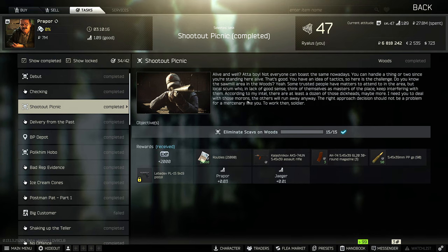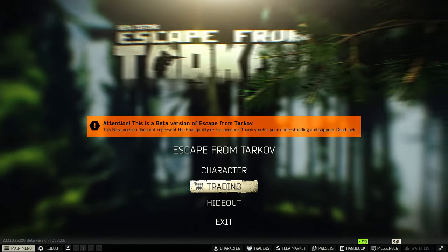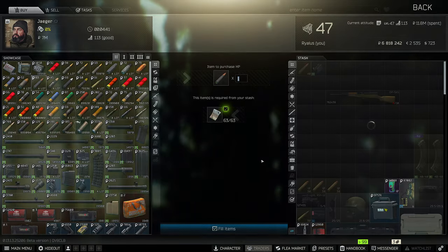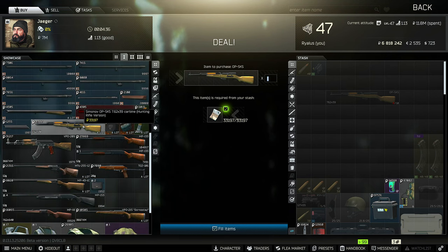Let's start off with a gun. The gun I recommend is the OPSKS, which you can purchase from Jäger at level 1. If we go to level 1 here and scroll down, you can purchase the OPSKS for 33,197 rubles.